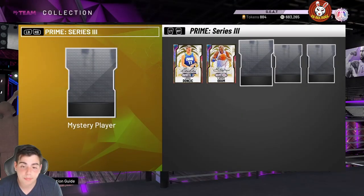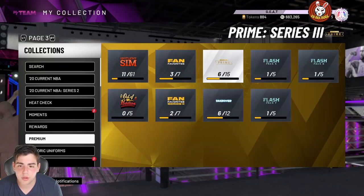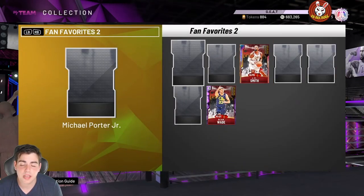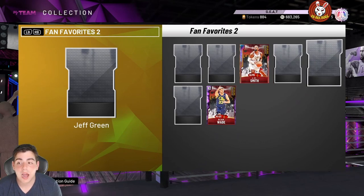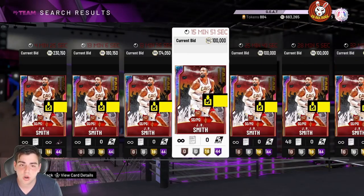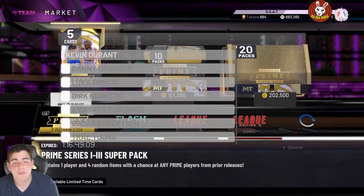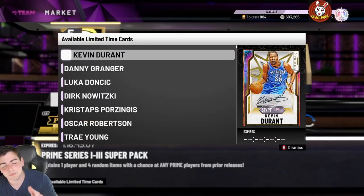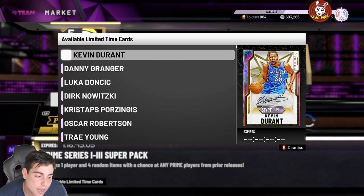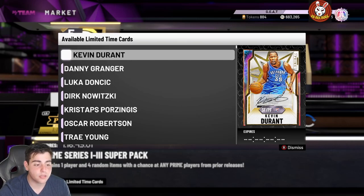Don't sell them — get ready and sell every other card besides those. We're dropping this at about 10:15 AM. Hope you guys enjoyed the video — this will 110% help you. Just listen: sell cards, sit on the pink diamond D. Rose filter, and whatever prime they drop, the diamond filter and pink diamond filter are going to be money. Get ready guys, stay tuned for more content — have a good one, peace.